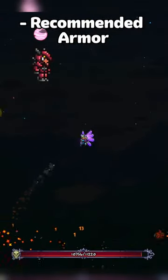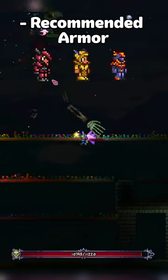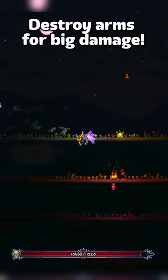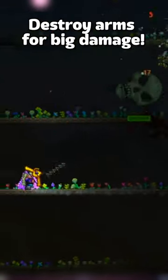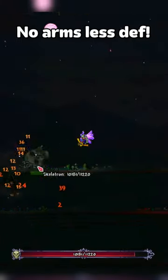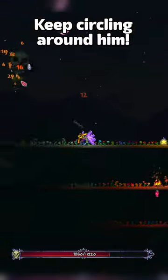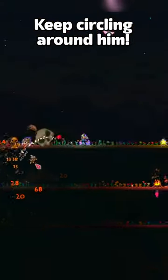For armor, I recommend crimson, bee, or meteor, depending on your class. Now Skeletron has three parts: a head and two arms. Without destroying the arms, he has insane defense and takes one to two damage. Once you start destroying the arms, his defense will drop, but he'll start shooting skulls at you. These can be easily avoided by circling around him. As long as you keep circling him and shooting him, it should be an easy kill.